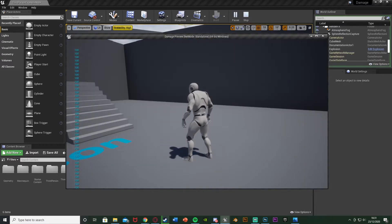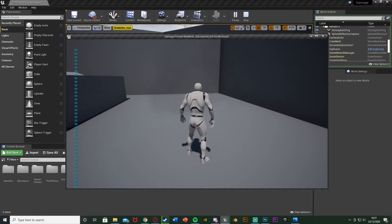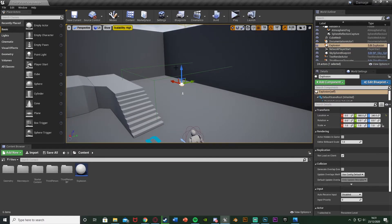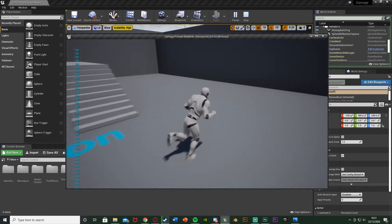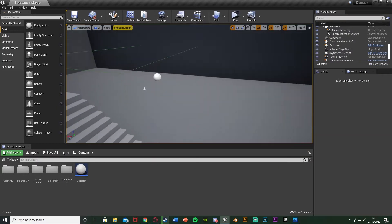Let me show you what this is going to look like now. You can see on the top left we have our current health. If we run in here we have an explosion that took 50 off of our health. Moving the explosion closer it's gone all the way down to 25, and even closer it should kill the player — and there it's killed the player like so.